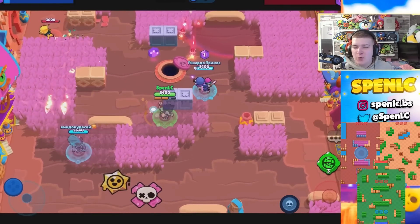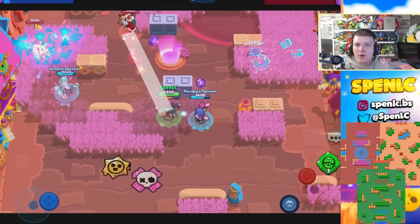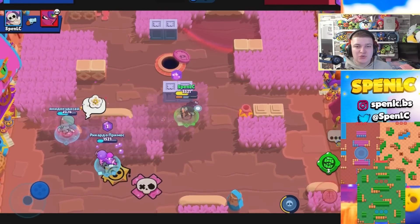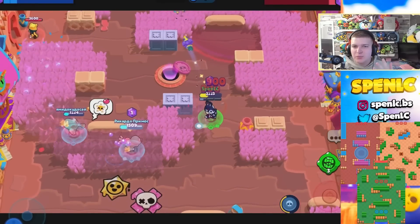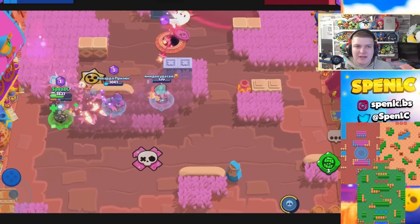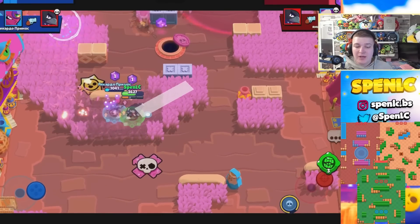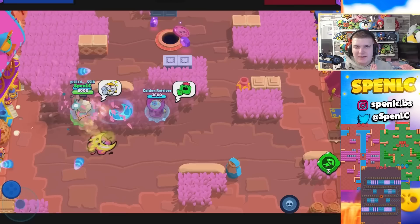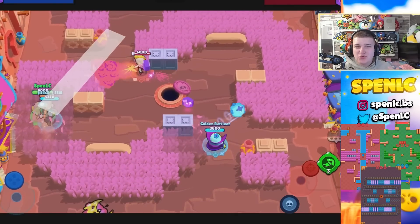Next up is Penny, probably the best brawler in the game right now. She's good everywhere, but a few maps in particular where Penny shines even more. Dueling Beetles — you can put the turret in a safe area and it's pretty hard for enemies to get there. It's a cute angle, really good as a mid, with so many optimal walls for the Penny turret. Beach Ball is also great where she really thrives in the middle.